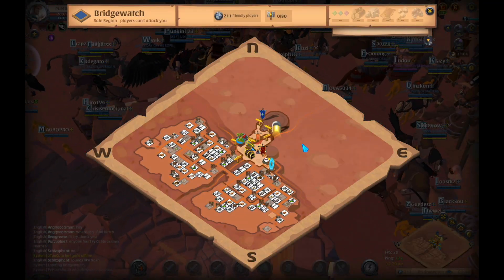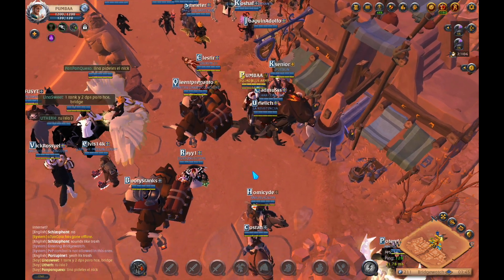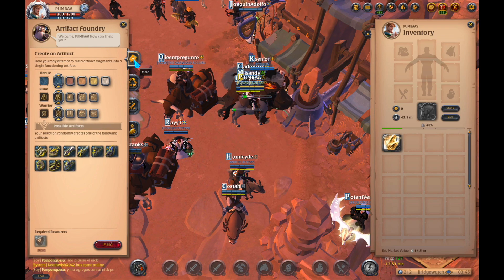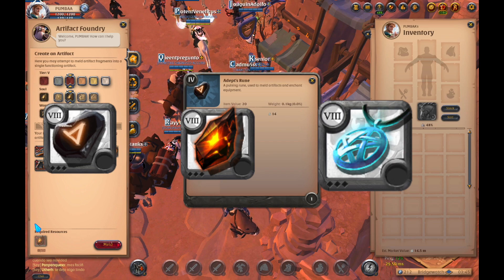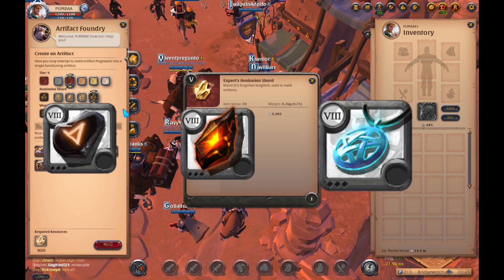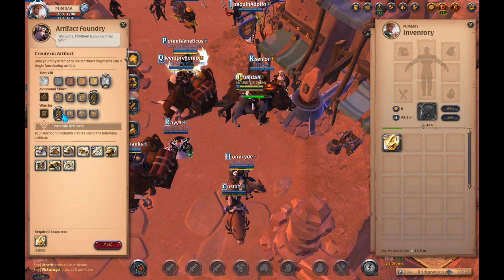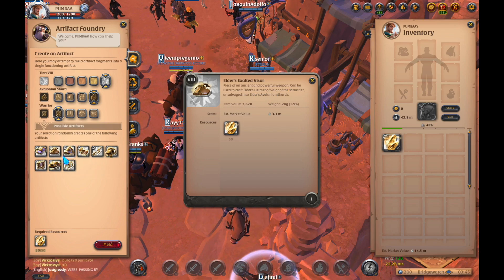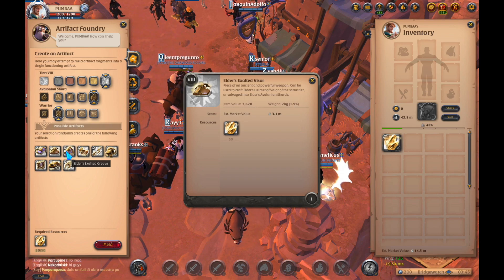We're going to head over and this is what he looks like on the map — T8 Artifact Foundry — just go ahead and make your way there. Now we're presented with different tabs: your first one's melding, which you're melding these shards. You can meld runes, you can meld souls. These guys are called relics. And of course, the ones that we're doing today are these shards. Basically these artifacts are for different armors and weapons, and it tells you exactly what weapon, what helmet of valor, etc. These weapons, armors, or offhands are usually fairly strong in the game.